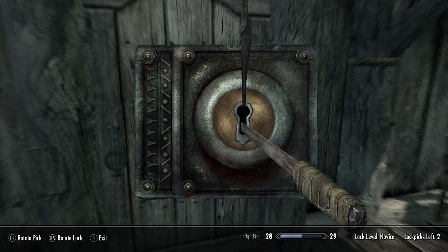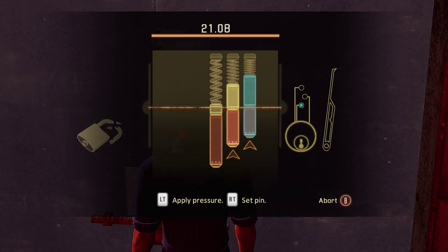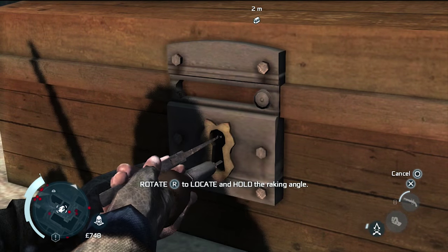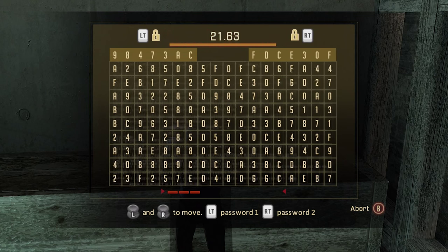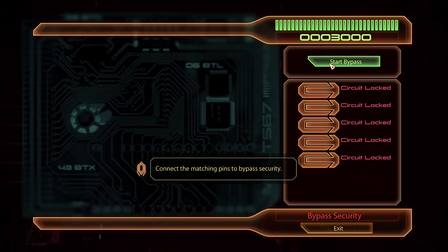Lockpicking and hacking is one of the more thankless tasks in game design these days. Nobody really cares when you do it right, but people love to complain when they feel it's done wrong. Despite this, they've managed to become a staple of video games. What purpose does lockpicking serve, and would we really miss it if it were to disappear?